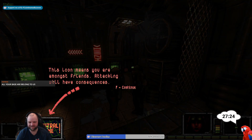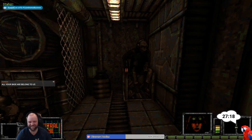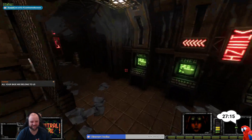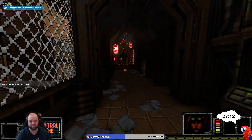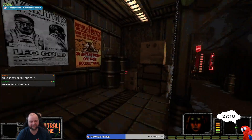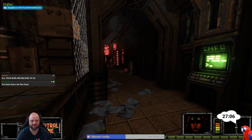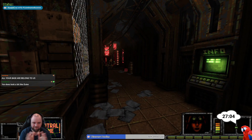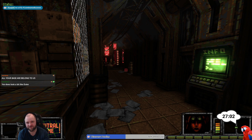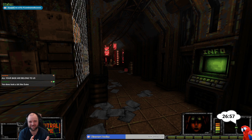They sound alien. 'This icon means you're amongst friends — attacking will have consequences. Neutral zone.' It's much less like Ion Fury and much more like Deus Ex, though that's a rough comparison. It might be more about stealth than action for the most part — or it might be a choice, however you want to play it.